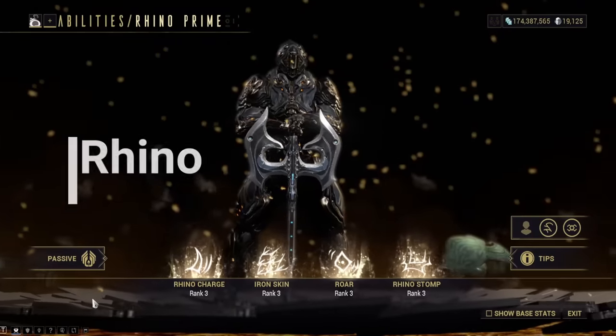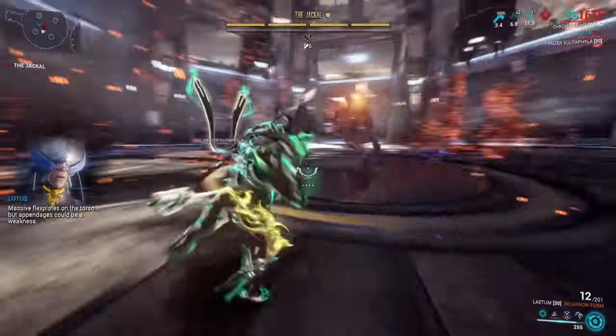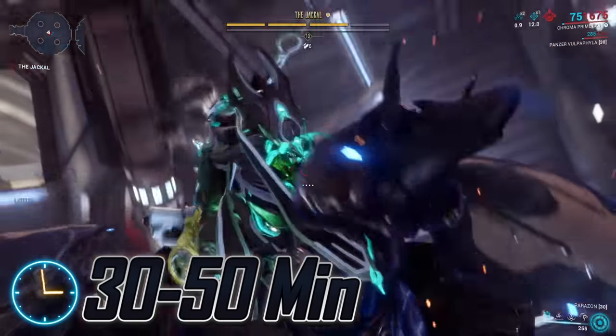Rhino. His parts will drop from the Jackal on Fossa on Venus. If you are new to the game, go ahead and grab Rhino — he is so good early on and will take only 30 to 50 minutes to farm.